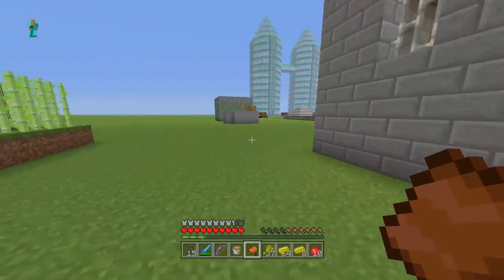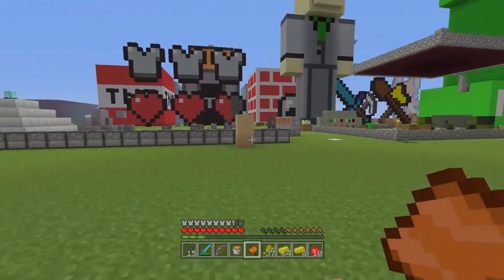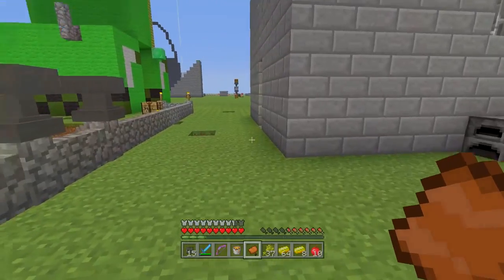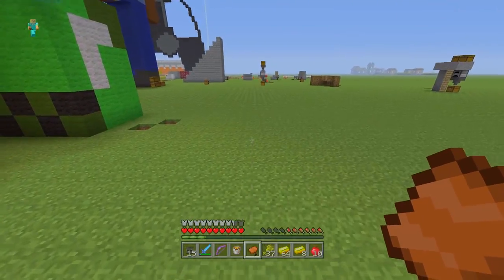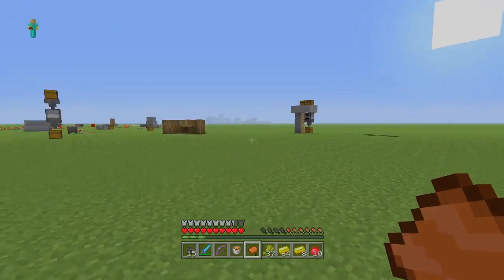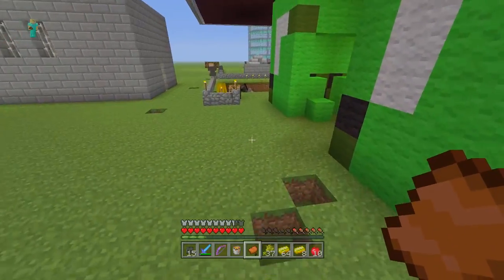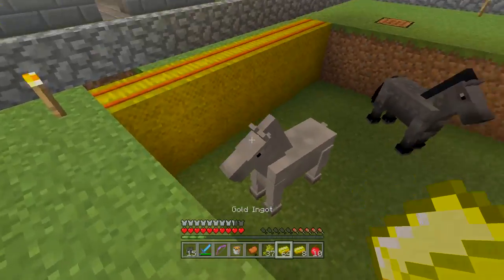You need to look for a plains biome. This is a super flat creative world so everything is a plains biome here, but if you're in a survival world you want to find a place where it's mostly flat ground — a few hills around, but no trees in the way, no dirt mounds, no snow. Just flat ground with flowers and grass. Once you find those, keep looking around that area and eventually you'll find yourself one of these lovely beasts, or usually they spawn in groups — a whole pack of them.